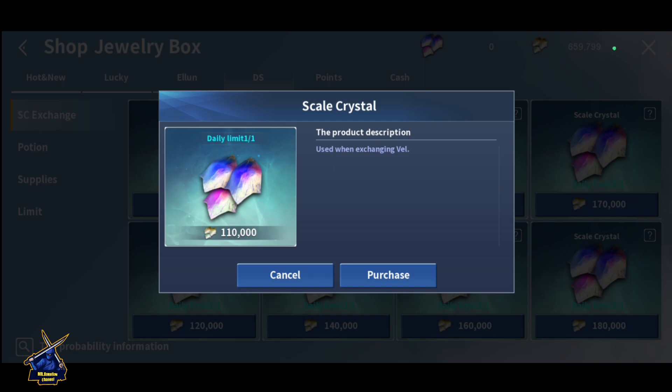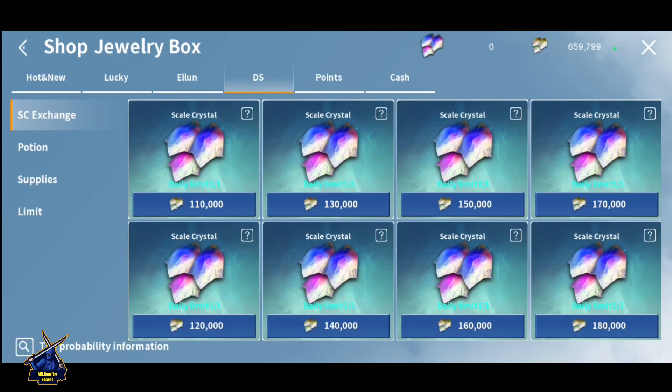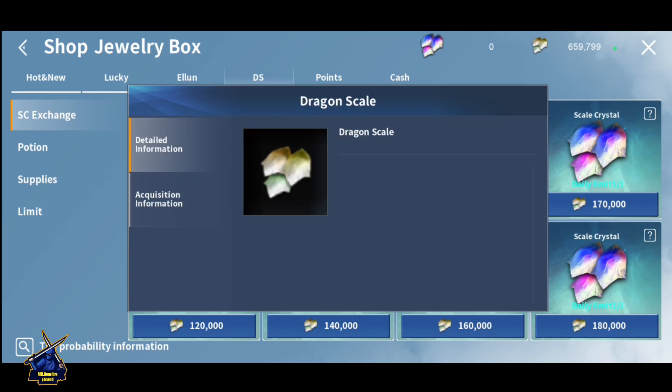This is the main currency — Scale Crystal. It can be purchased and exchanged into VEL. So the Scale Crystal is what you use to get VEL.